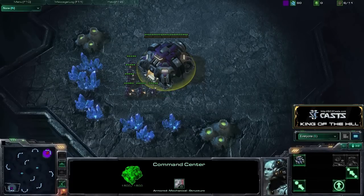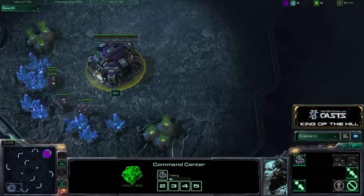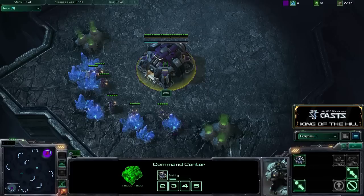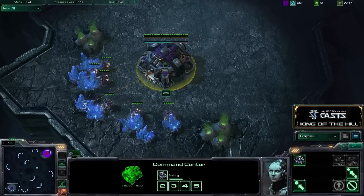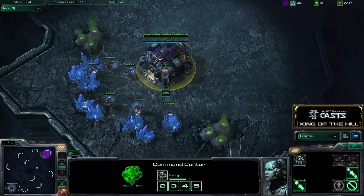Hello viewers and welcome once again. This is going to be Game 3 of the King of the Hill showmatch, number 5, week 5. We've got our challenger here, QXC, spawning once again as the purple Terran in the bottom left-hand corner — that seems to be his signature color.